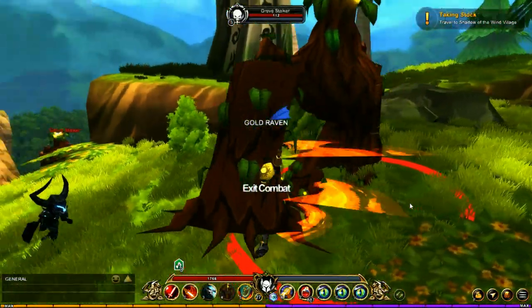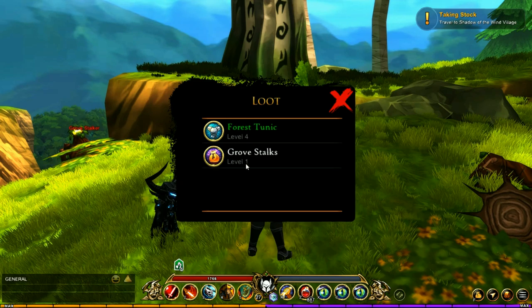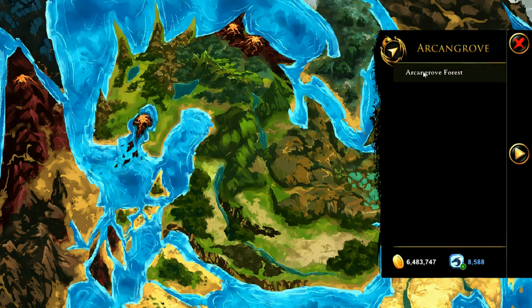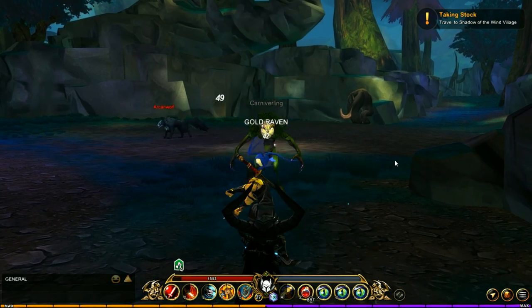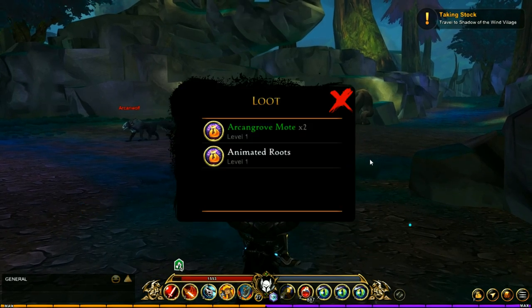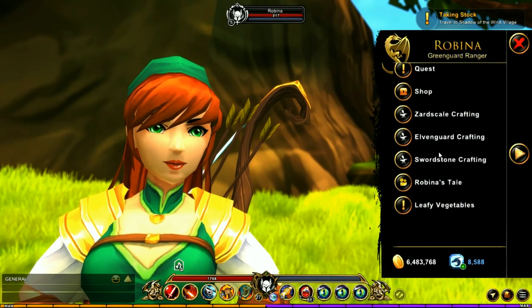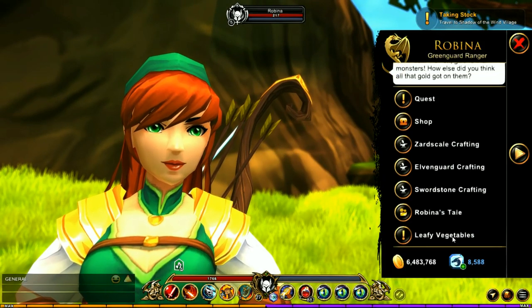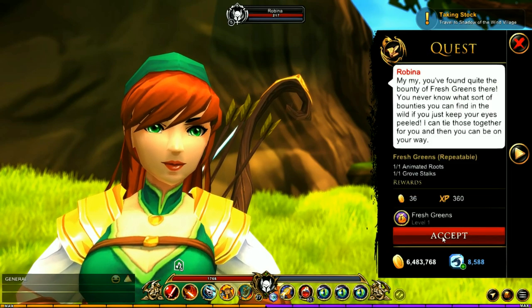The next item on the list is the Fresh Greens. Head to Green Guard Forest and kill the Grove Stalkers until you get the Grove Stalks. Next, go to Arcangrove and look for the Carnivalings — they drop the Animated Roots. Once you have those two items, head back to Green Guard Forest and talk to Robina. She has a quest called Leafy Vegetables — turn that in and you'll get the Fresh Greens.